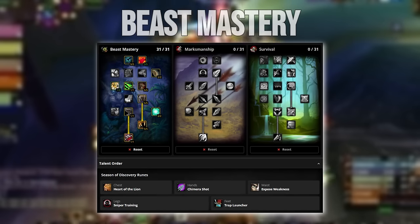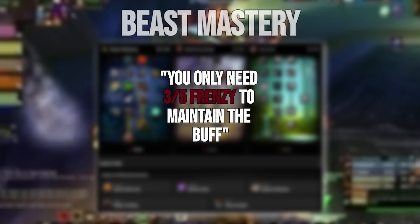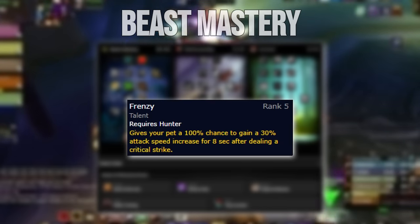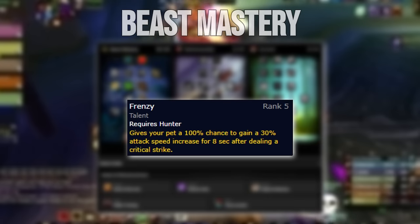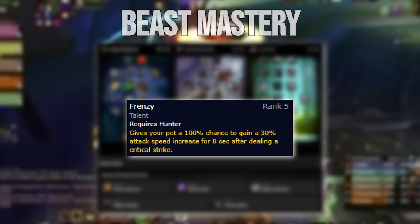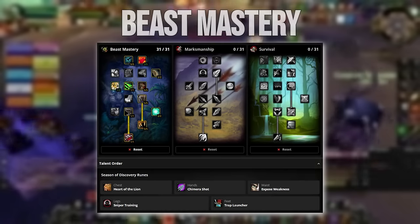The BM build goes 41 points deep into BM. For those who might say you only need 3 out of 5 Frenzy to maintain the buff — while that's true, there are no alternatives in the BM tree that will actually give us any value in a raiding scenario, and thus putting 5 out of 5 will allow you to potentially pick up the Frenzy buff quicker on pull.